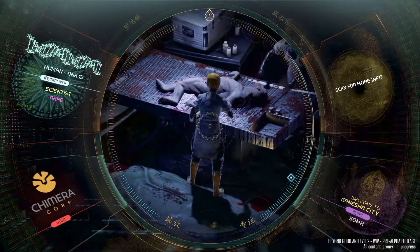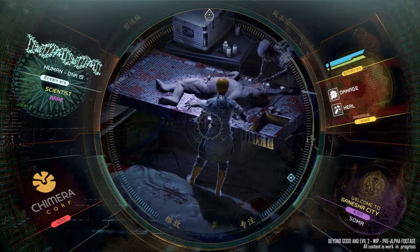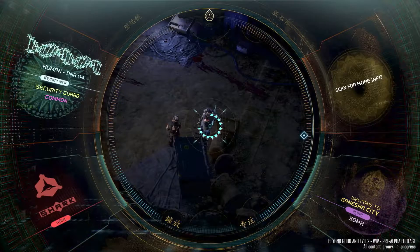Enemies can also use augments, like these scientists who can heal their soldier buddies with augmented bullets, so you'll want to get a close look at who's carrying what and plan your strategy accordingly.